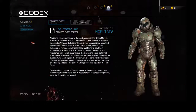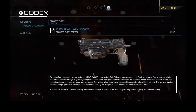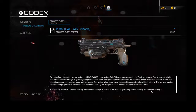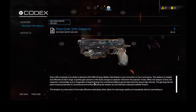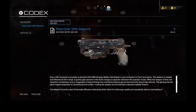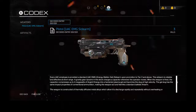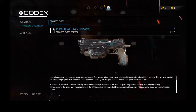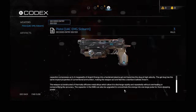Artifacts — Doom Marine. Yes, I am going to read all of these. We'll start with the pistol. UAC EMG Sidearm. Every UAC employee is provided with a standard UAC EMG Energy Matter Gel Sidearm upon promotion to Tier 2 and above. The sidearm is reliable and effective at short range. A gravity-geared dynamo in the stock charges a capacitor whenever the operator moves. When the weapon is fired, the capacitor compresses up to 4 megawatts of Argent energy into a hardened plasma gel and launches the slug at high velocity. The gel slug has the same impact properties as conventional ammunition, making the weapon act and feel like a standard ballistic firearm. The weapon is constructed of thermally diffusive metal alloys which allow it to discharge rapidly and repeatedly without overheating or compromising accuracy. The capacitor in the EMG can also be upgraded to concentrate the energy into one large pulse for more stopping power.